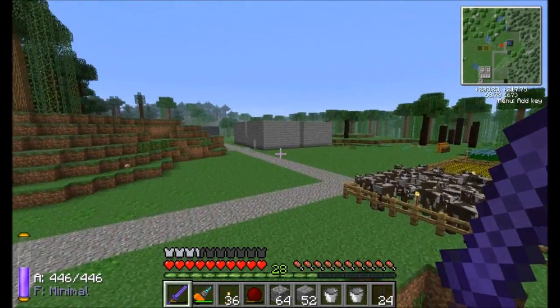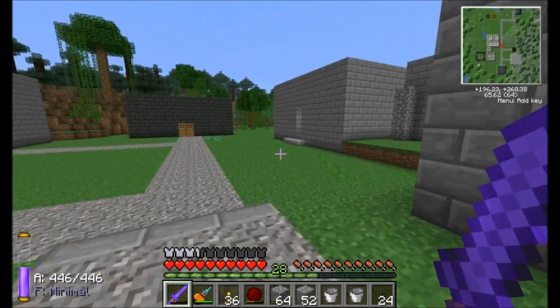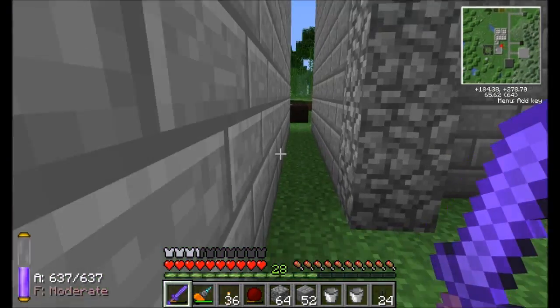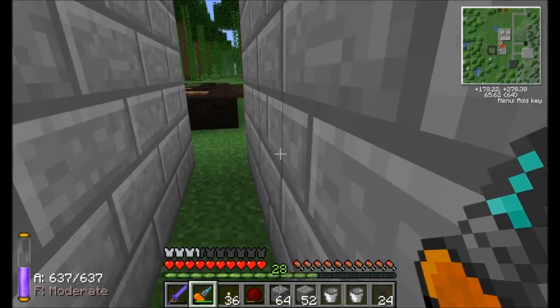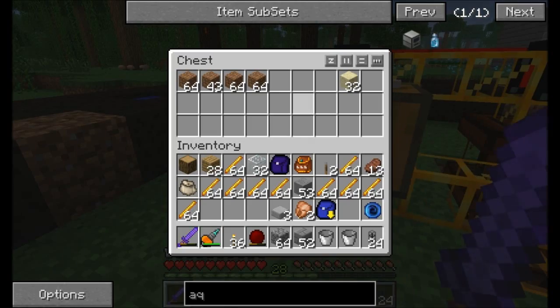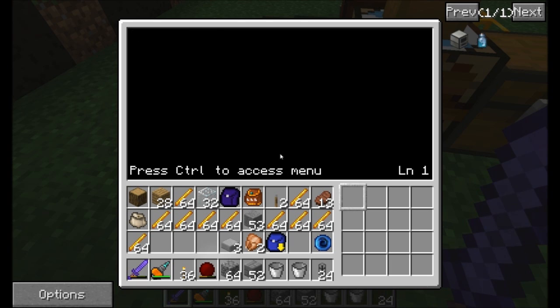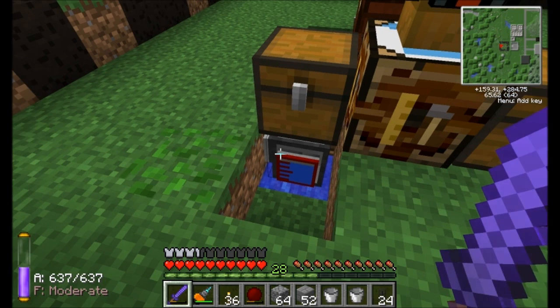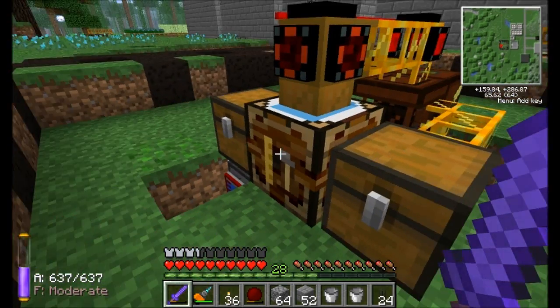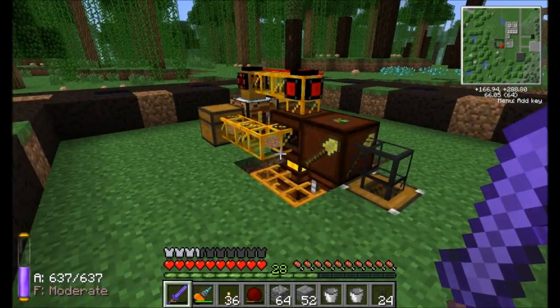I've got some blaze rods and I want to set up a way to automatically feed both blaze rods and peat into the system. For now, let me check on my peat farm — we're starting to collect some, almost a stack. My turtle wasn't running. Quick tip: when you close the game or a server shuts down, your turtles restart. Create a startup command and it'll run that program every time the computer starts up.